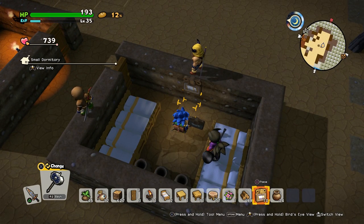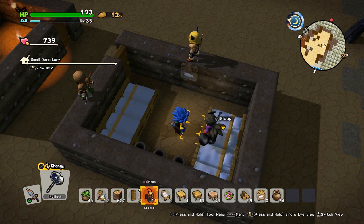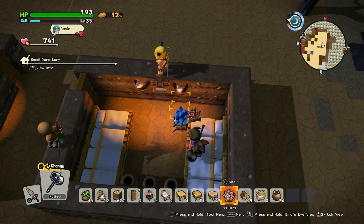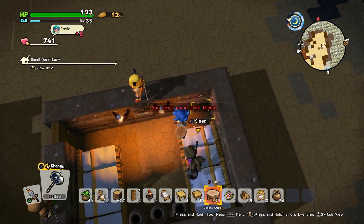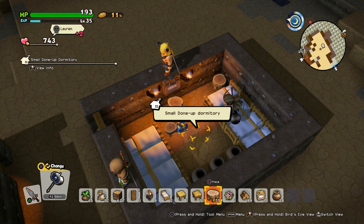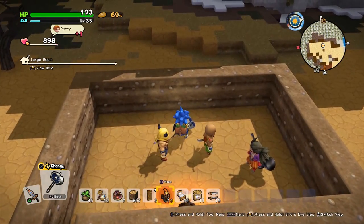Next is the better dormitory. For this you'll need exactly what we've got here, except you'll need an extra two light sources — boom, boom. You will also need two stools, any sort of seating. Chuck one there and one there, and you can see that's turned into the done-up dormitory.